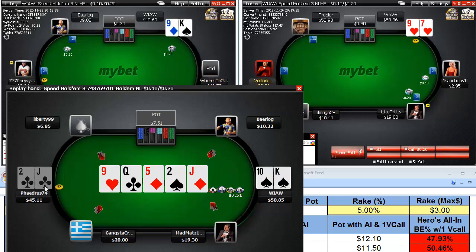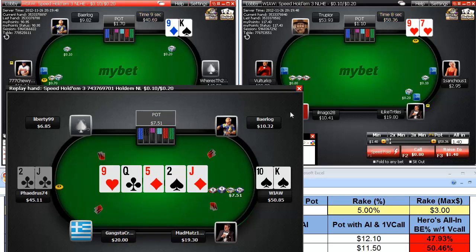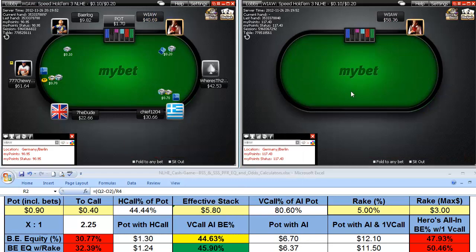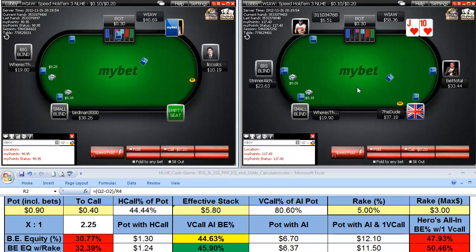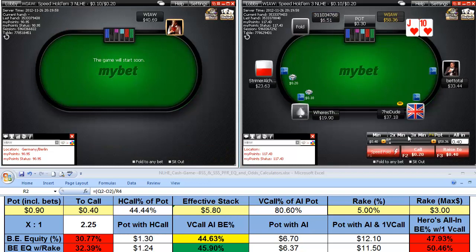That jack actually gave him two pair on the end, which was really good for us. I'm surprised he didn't raise that up — that was really weak. He was playing in position and probably should have bet that turn after our check. Actually, definitely should have bet that turn as a float.